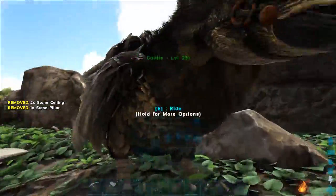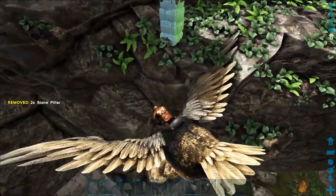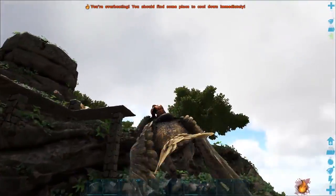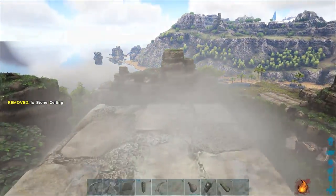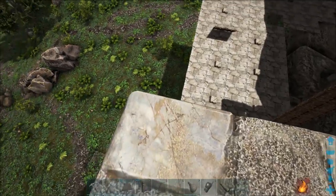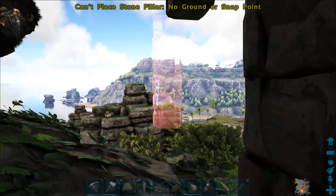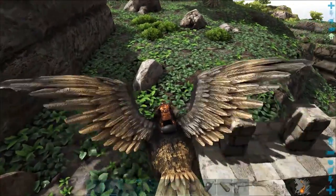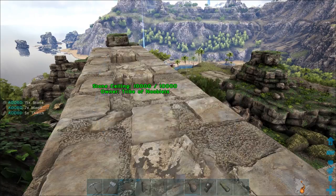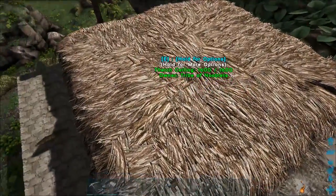I'll just use that as a temporary pillar for now. Now I need to build the ceilings across to how wide this platform will be, and of course build the pillars down to the ground to support it. Make sure it's aligned up to the one below, then build pillars down from it. Now with those end pillars in, I can delete the untidy ones and extend this platform. I didn't need this thatched scaffolding anymore, so I deleted it.